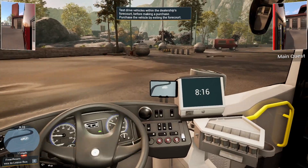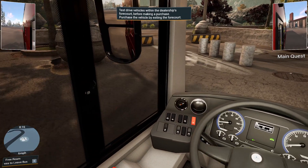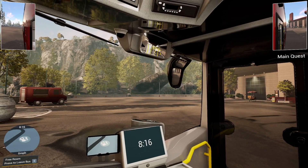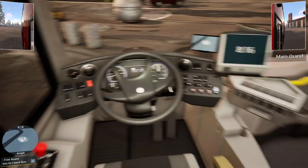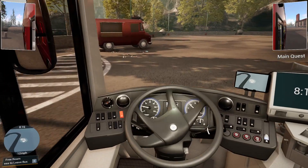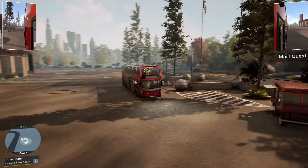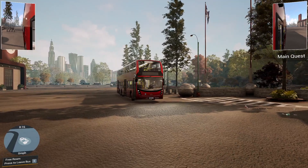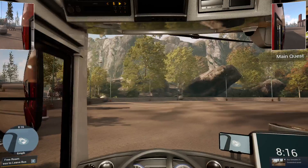You can only test drive it inside this area — you can't actually leave. You have to buy the bus. The test drive only allows you to drive around here, which is annoying. But I do like this bus, the Enviro 500. It's nice to be able to drive the triaxles. I'll mute the microphone for a bit so you can hear the bus.